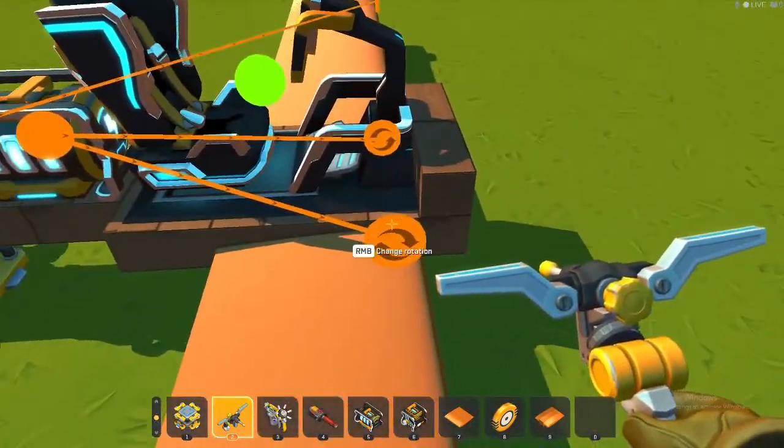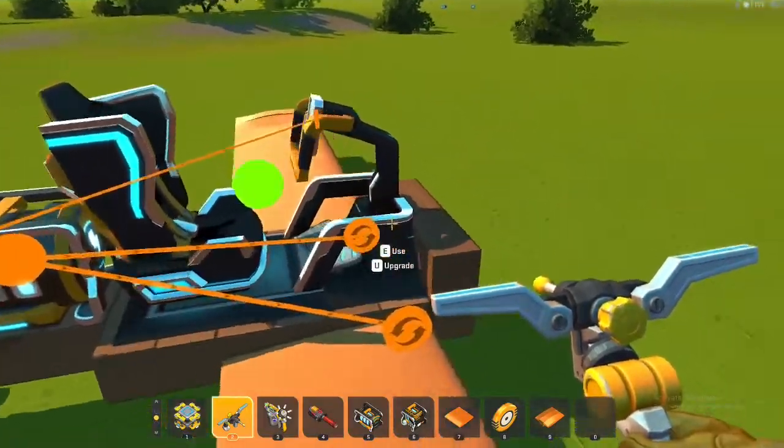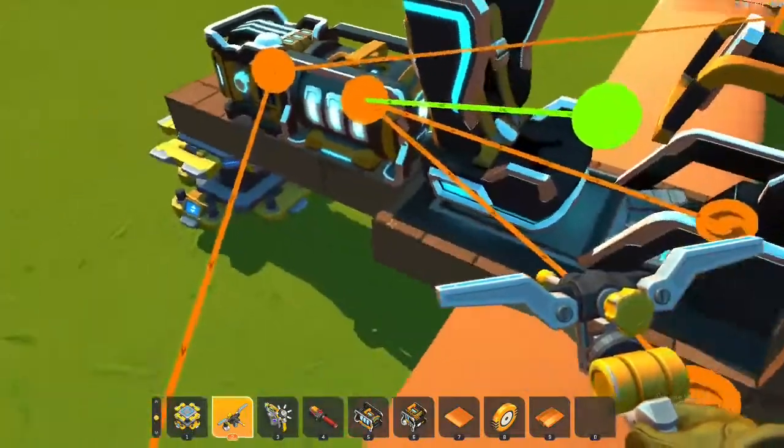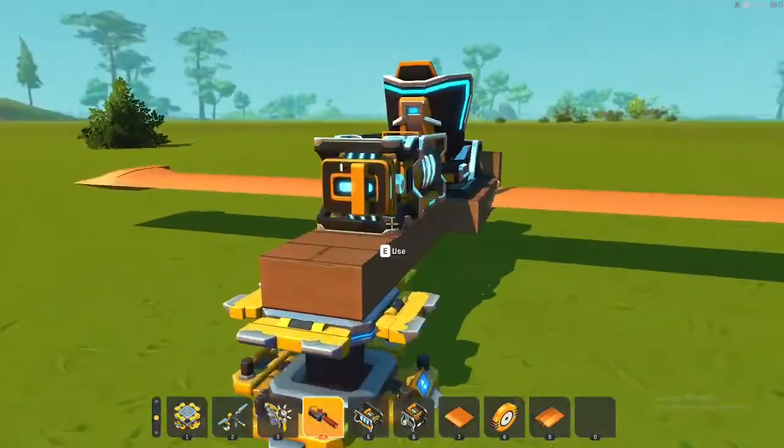Make both of the arrows going backwards like this — this should be fine. Then connect this seat up to the electric engine, and that should be good for now.